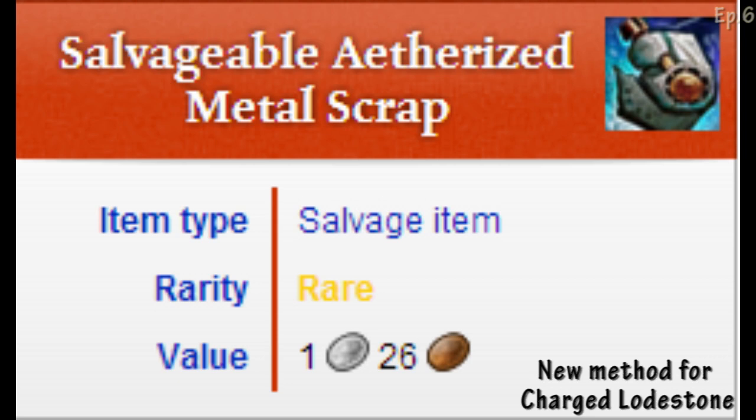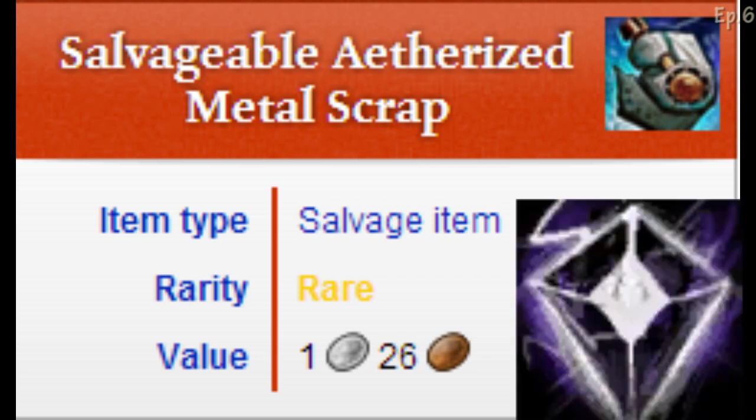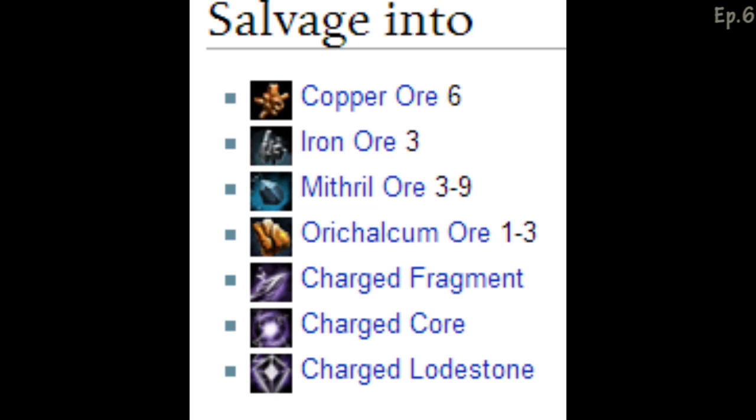The second thing we're going to cover is the salvageable etherized metal scrap. This item is pretty unique — they released it with the Ether Blade Retreat dungeon, and it drops from any of the Ether Blade foes, so you can farm them from the ether caches or the hologram projectors. Once you salvage it, you get a chance of getting a charged lodestone — that's a new way of farming charged lodestones. However, it's all based on RNG, so if you have bad luck, stay away from this because you're probably wasting more money than you're making. It goes for about 20 silver, and you have a chance of getting copper ore, iron ore, mithril ore, or Kali-mor charge fragment, charge core, and the main reward — the charged lodestone.